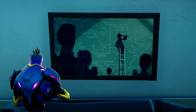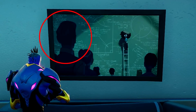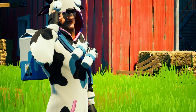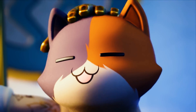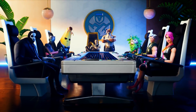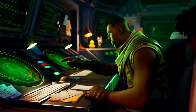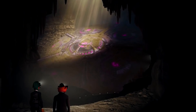Going back to the picture in Dr. Sloan's bunker, we can also see the silhouette of a younger Midas. From this, it's easy to connect the dots — Midas is an ex-member of the Imagined Order. This explains how he came to the island in the first place with all the knowledge of the loop. We now know from another image in Dr. Sloan's bunker that a giant UFO is hidden under Steamy Stacks.